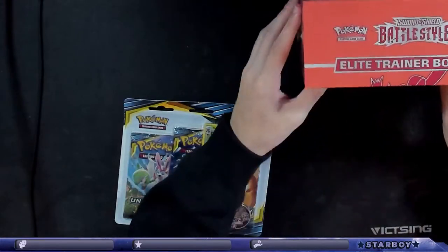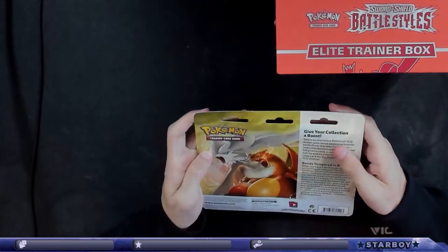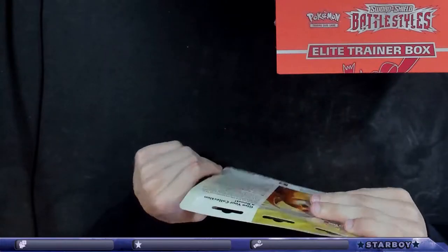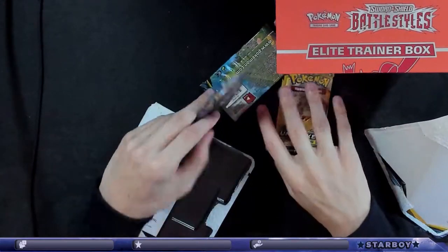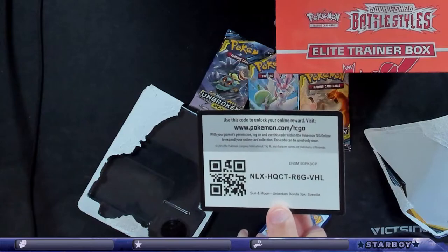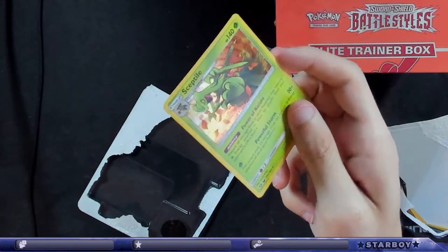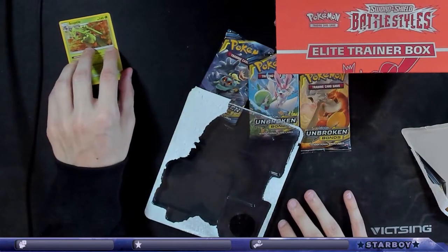I'm gonna do it like this - look at that. Oh yeah, Battle Style. I don't know if there's anything good, it'd be cool if that was in there. I'll be mad, but I like this. It's a holo - you can't tell, but I would say it does look like one. All three packs in half - there's your code, anybody that uses code. You can see a little bit there. Yeah I like that too, brother.